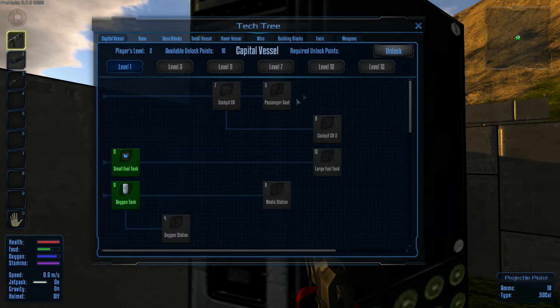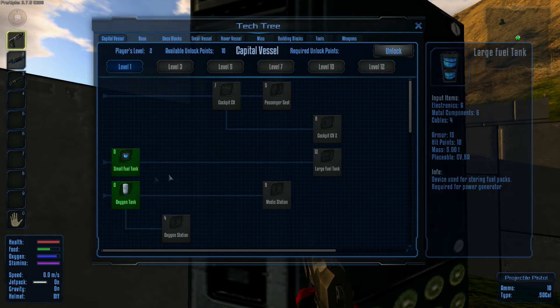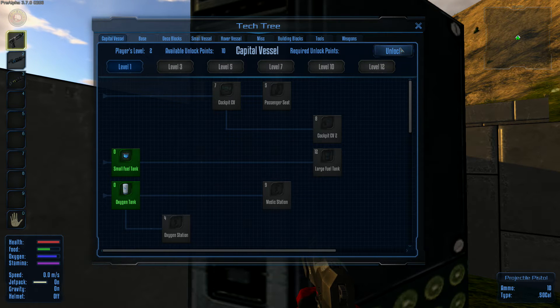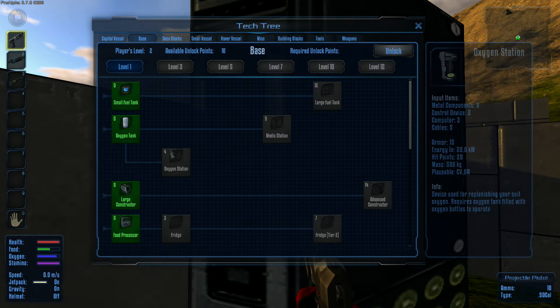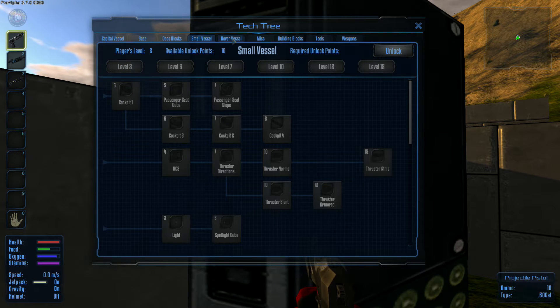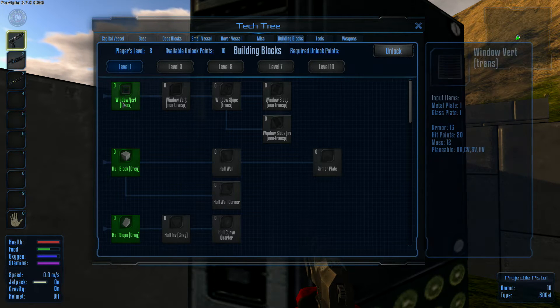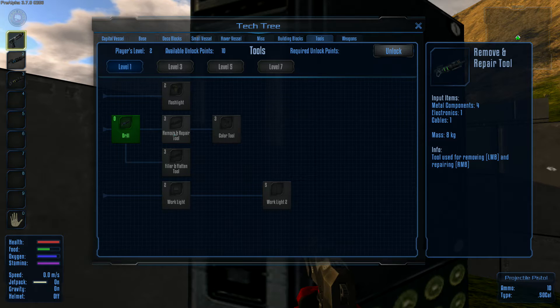While we're waiting for this to build, let's look at the tech tree. We have points available — 10 points to unlock. We can actually upgrade the oxygen station but that's level 10. The only thing we can actually upgrade to is this once we have the ability. For base deco blocks, those are unlocked. Fuel, starter kit, windows, hall blocks, slopes — level three is the next one, and we can actually get the removal tool which is going to be pretty cool.